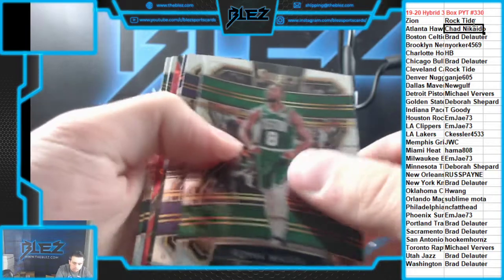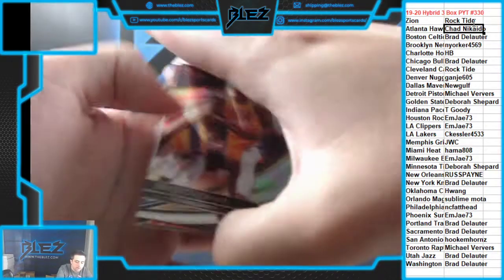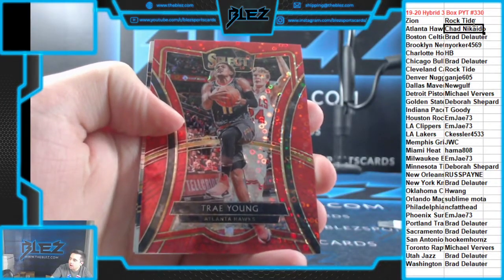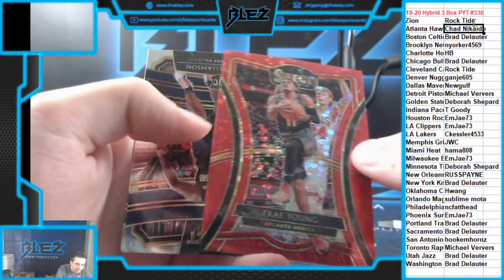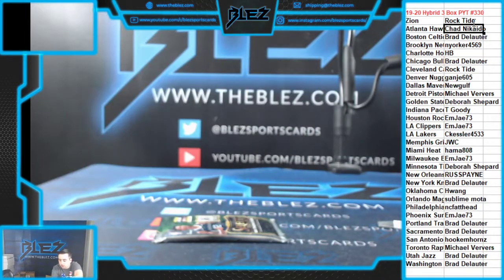See red. Silver — it's Dwight Howard. Red of Trae Young. There you go, Chad. And a Zion rookie. There's one. Edwards. What a pack. There's one, Zion.